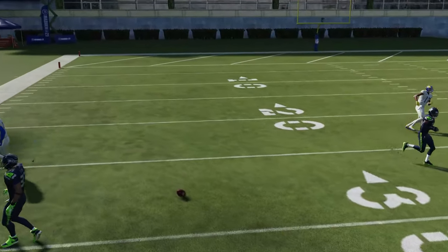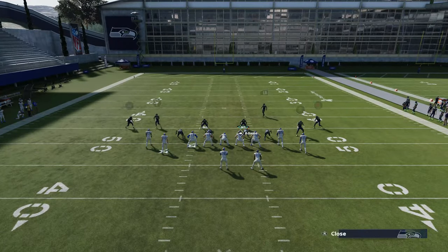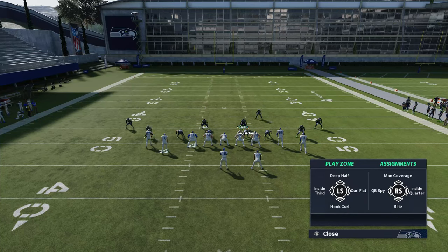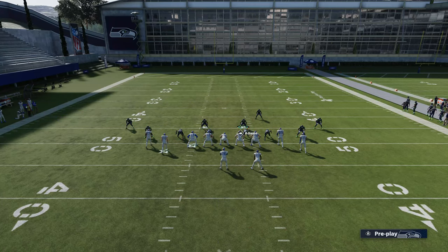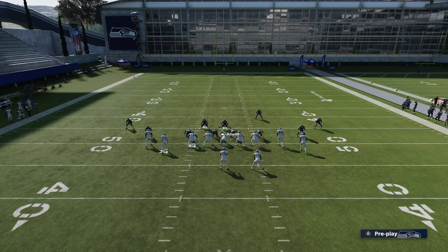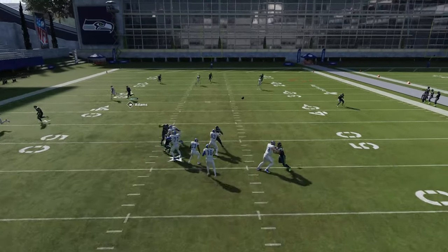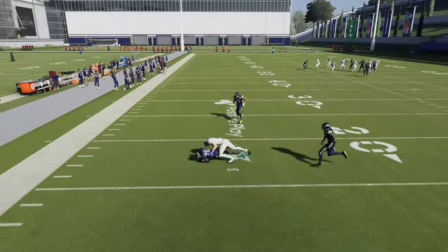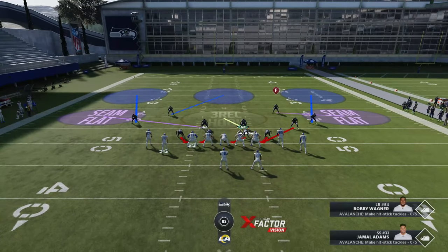Adams has no hands so that's a pick if you have a good user. That's how you stop the cover three bomb.